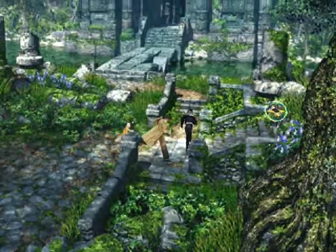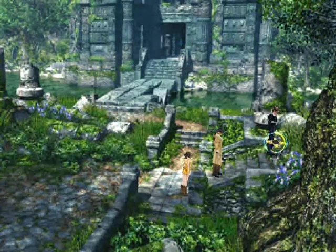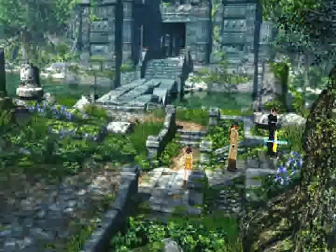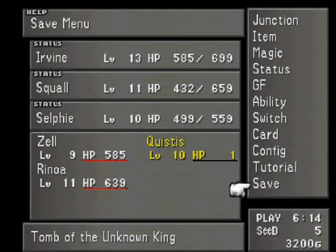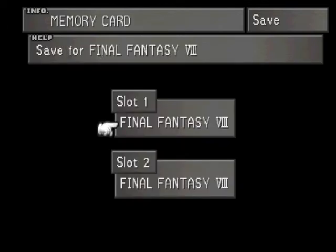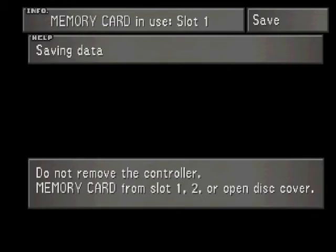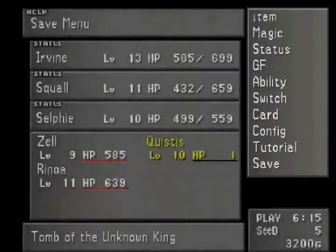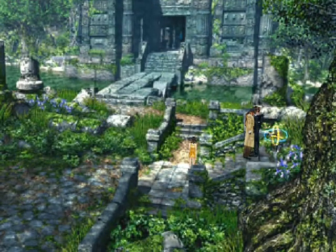I think I'm going to save at the save point and leave the session here for now, because I recorded Parasite Eve earlier so I don't have a lot of space to record. Next time, we'll be going into the Tomb of the Unknown King to find the code number, and we'll also be going to get our next GF, which is going to be Brothers. We'll have to fight Sacred and Minotaur while we're here. Thanks for watching Let's Play Final Fantasy VIII, and I will see you guys next time. Bye.